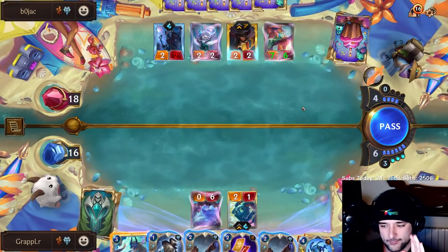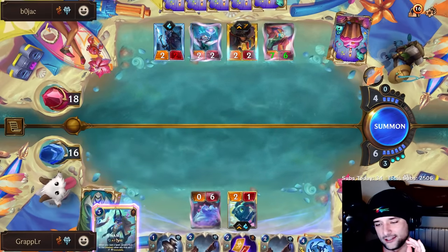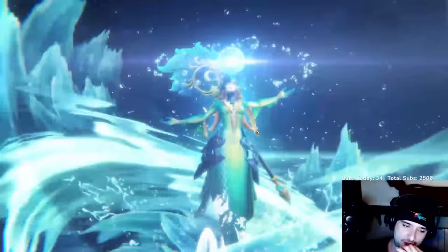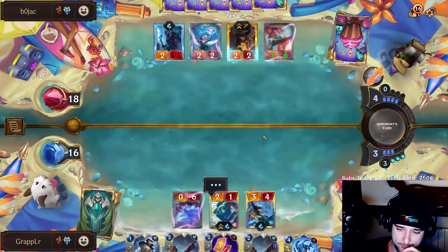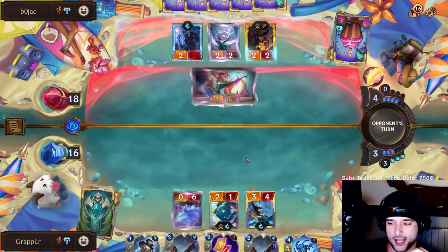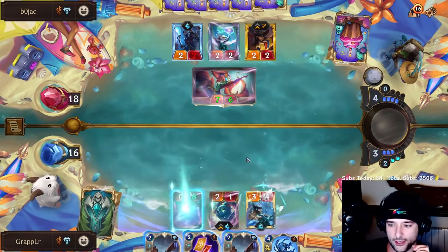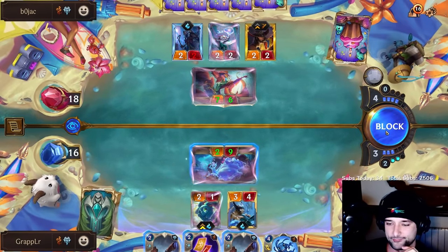That is a spicy blocker — a blocker I've never seen before. It doesn't even matter. You do your thing, Nami — I believe in you. Scary fish indeed — it scares the bejesus out of me. But we will win this — trust me. I can block it with Bubble Bear. Bubble Bear is a good blocker. Bubble Bear is life, Bubble Bear is love. All I need to do is that — and that blocks. It's good enough. Easy block.